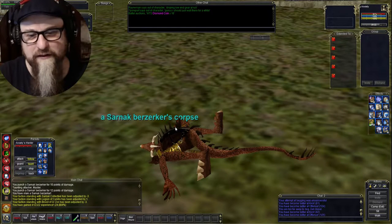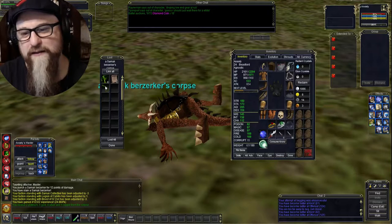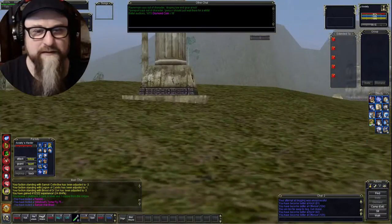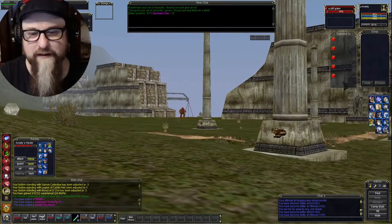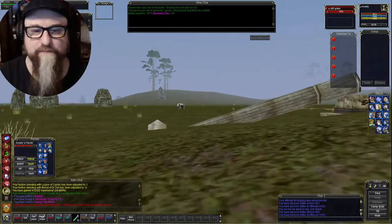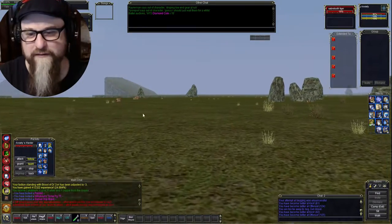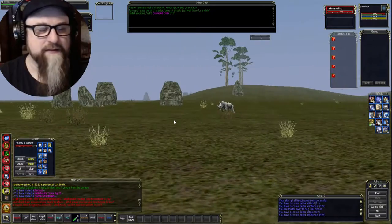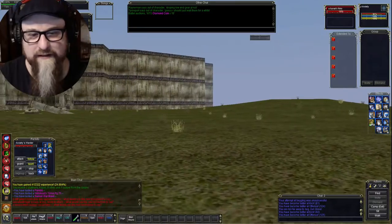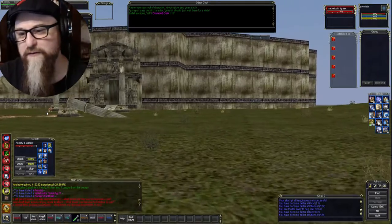You do have to loot the old school way by right-clicking. I even got a braid which maybe I could turn in later because I am a dark elf so I think I'm okay at that outpost. I was able to take out a red Sarnak Berserker with this character alone. Let me get into some of the quality of life aspects of this server that I really admire.